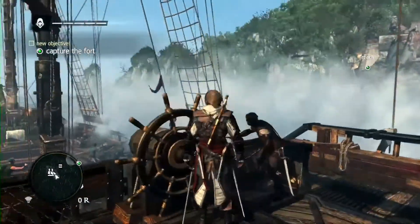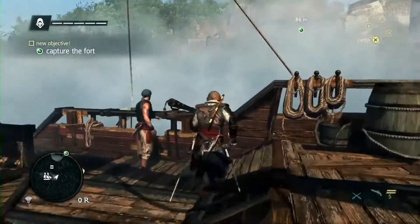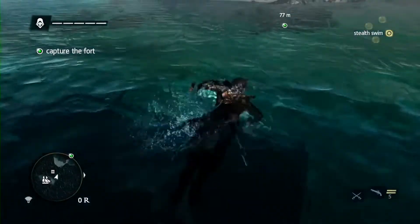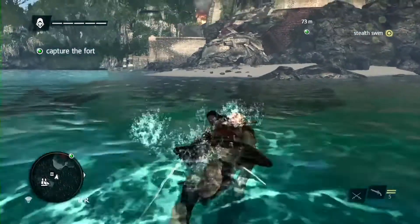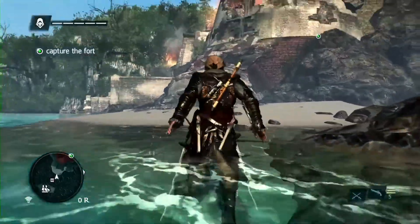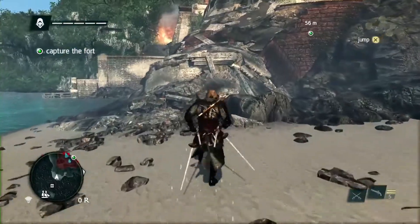Now that the towers are down, we need to infiltrate to capture this fort. Seamlessly, we go from the naval straight into the fort tower we just destroyed. The seamless concept was something we knew we needed to push because it brings the gameplay and immersion to a whole new level.